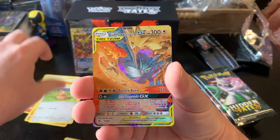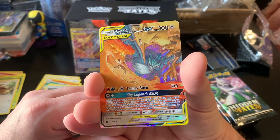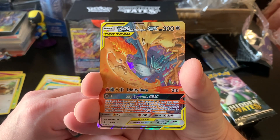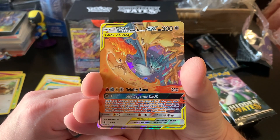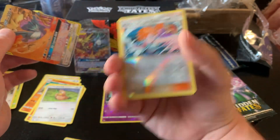We have the Moltres Zapdos Articuno GX. Surely I pulled this one before to begin with. And we have Misty's Water Command Reverse Rare.